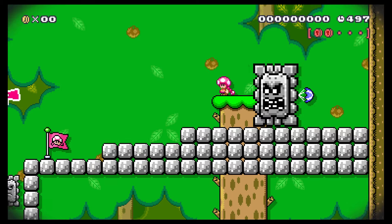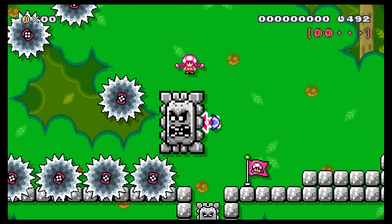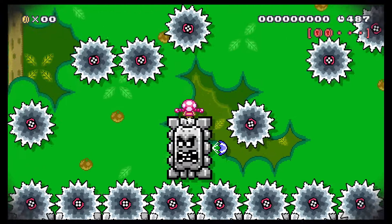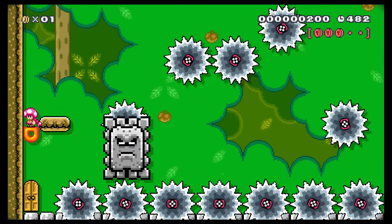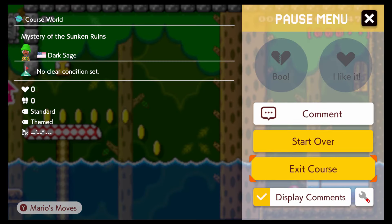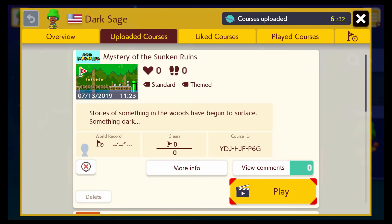I swear I cleared this level — I had to clear it three times to upload it. There we go. I don't know why that was so difficult. And back to the pipe. That is all I have to say about Mystery of the Sunken Ruins. If you want to try it out for yourself, the course ID is YDJHJFP6G.